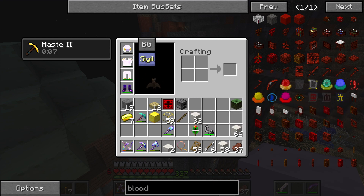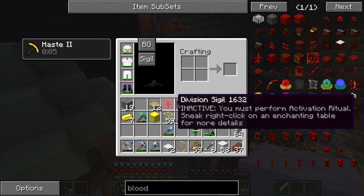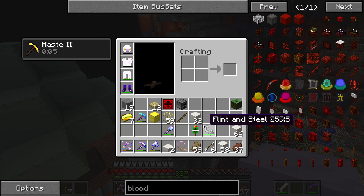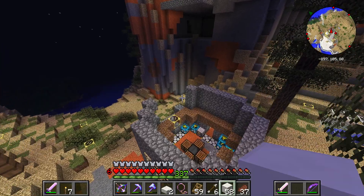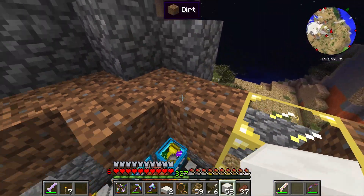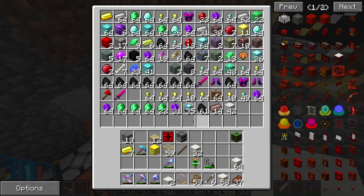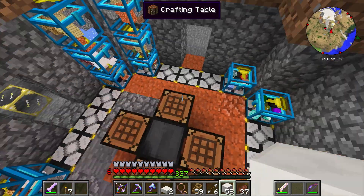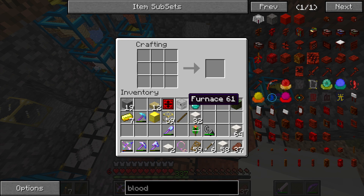I've been seeing this sigil a lot and I noticed I had one on my chest — that's why I've got the blood right here. You have to make a blood altar for these sigils, and I think you can craft them. This is something we have not explored at all yet, and I think it's time we start looking into it. Let's make the blood altar.